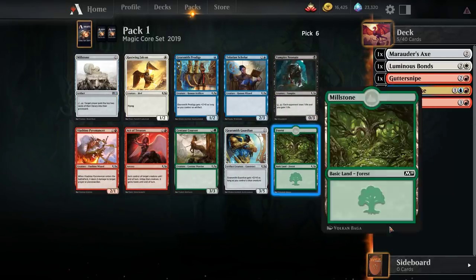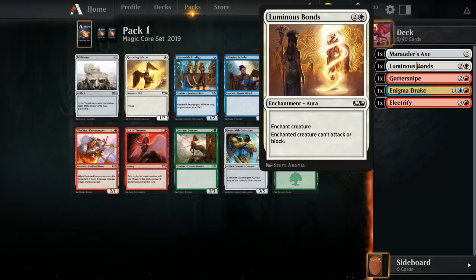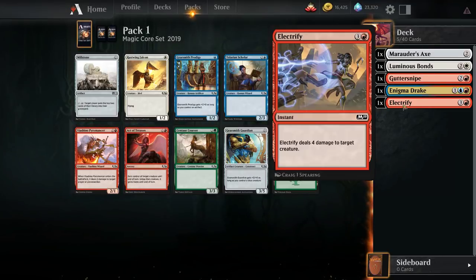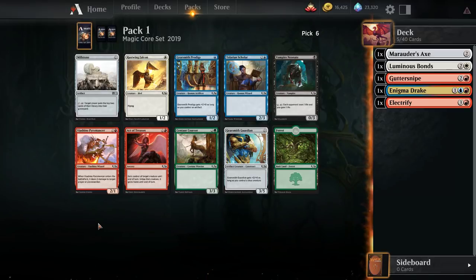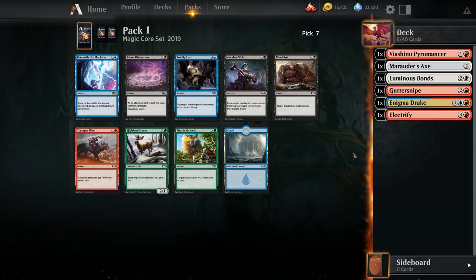Take the Marauder's Axe. Now we've got a Viacino Pyromancer. I think we're probably in red, maybe unsure about white or blue at this point, so I'm not gonna take things like Gearsmith Guardian or Tolarian Scholar. We're just gonna take Pyromancer and maybe try to be a little bit aggressive. I do have to apologize if you can hear a grinding noise in the background — I've got construction going on in my apartment complex and they actually took off our door today, so hopefully it's not too distracting.